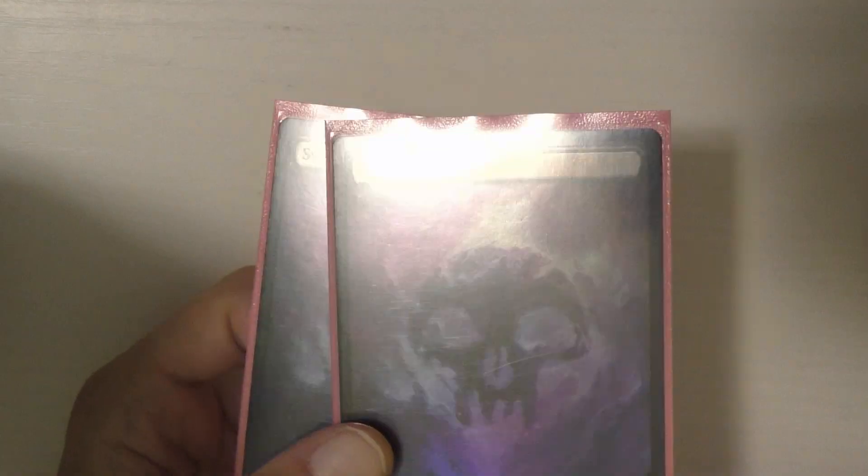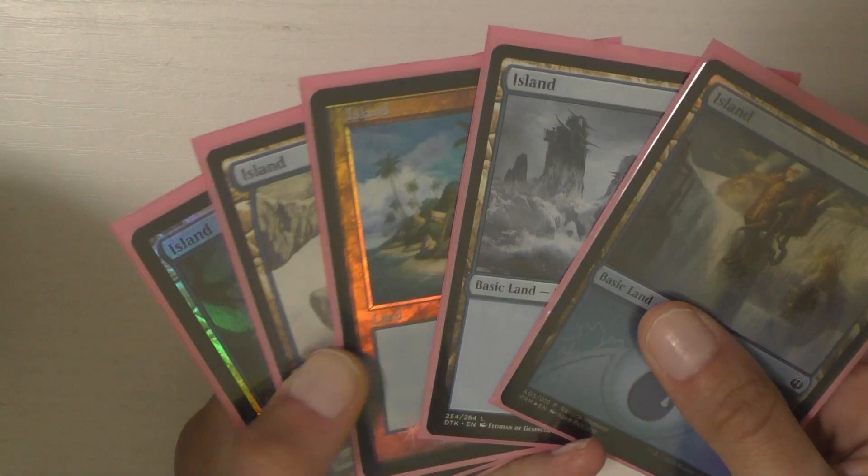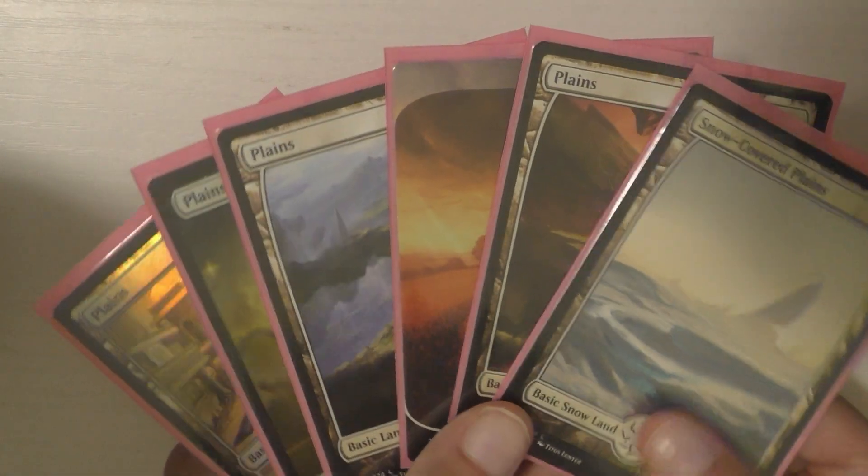The deck will be listed in the description below as well. We're going to run through the mana base pretty quickly. I have two swamps — black is the least represented color. Then blue, five islands. And then it's a pretty even split between that and plains. I do run six plains. So those are it for the basics.